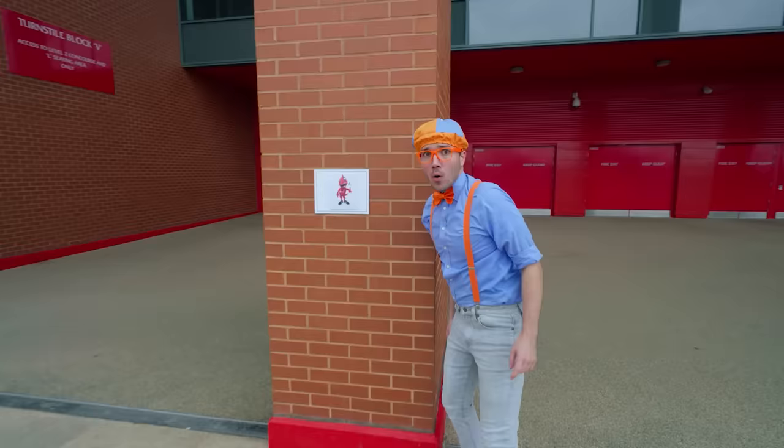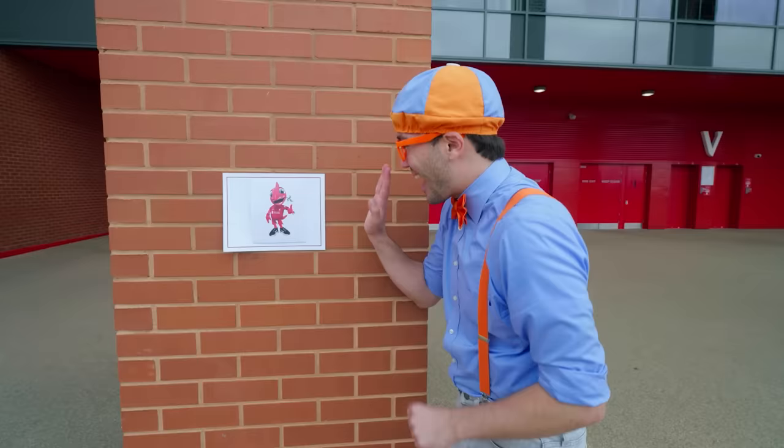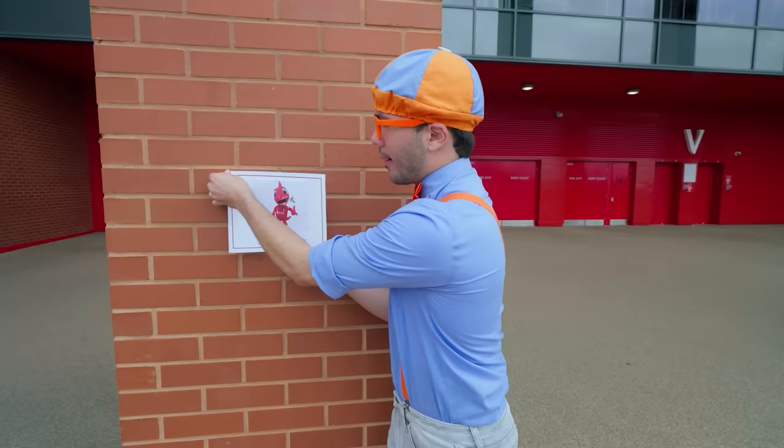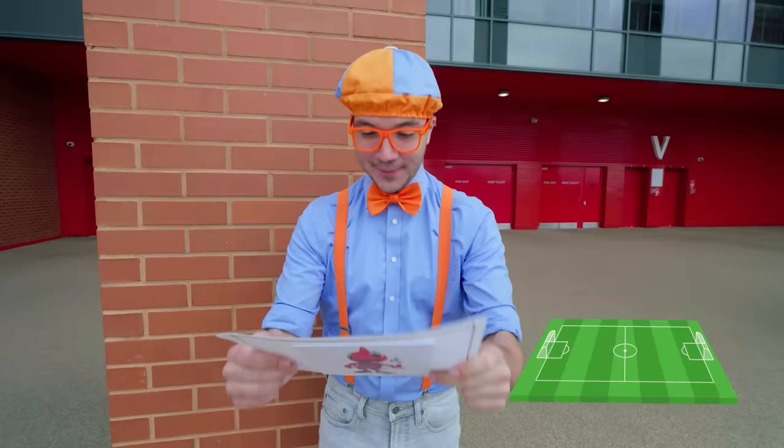Whoa! Look at what it is! It's a picture of Mighty Red, the mascot of Liverpool Football Club. Hello, Mighty Red! Oh, wait a minute — this isn't just a picture. It looks like it's a letter. I wonder what it says. It reads: 'Welcome, Blippi! Would you like to learn some mascot moves? I'm waiting for you on the field! See you soon! From Mighty Red.'